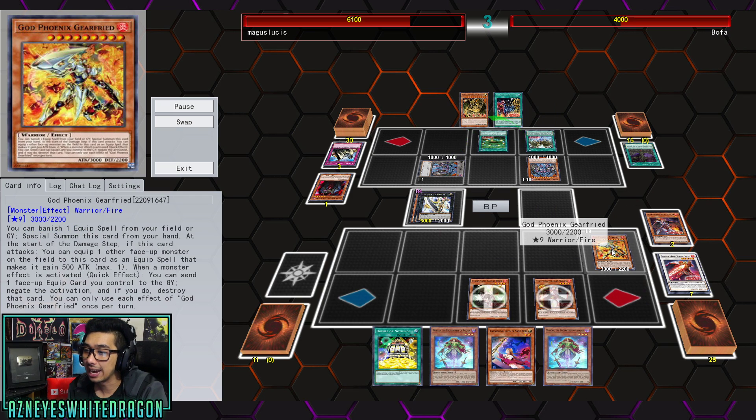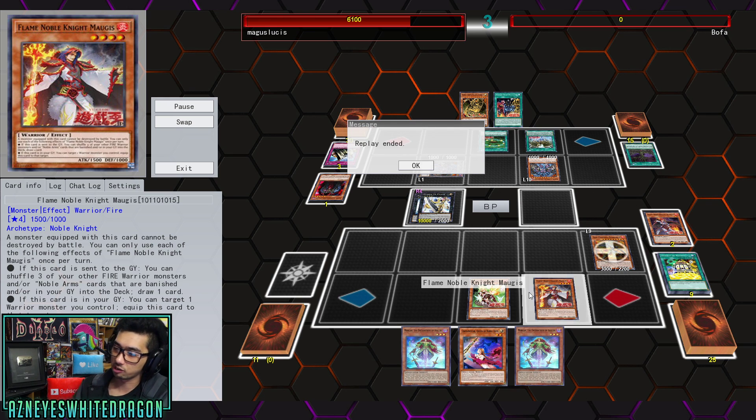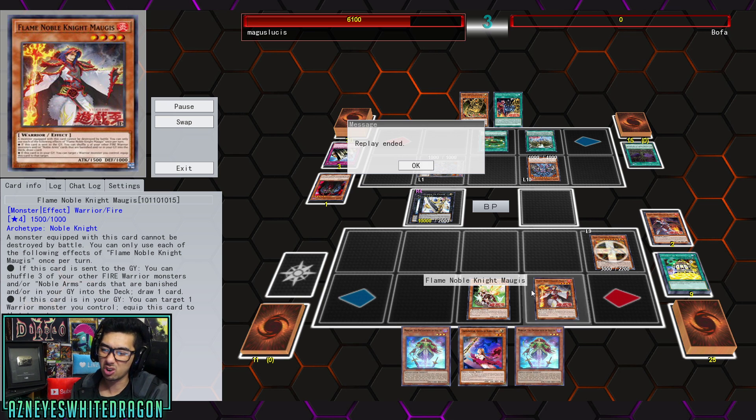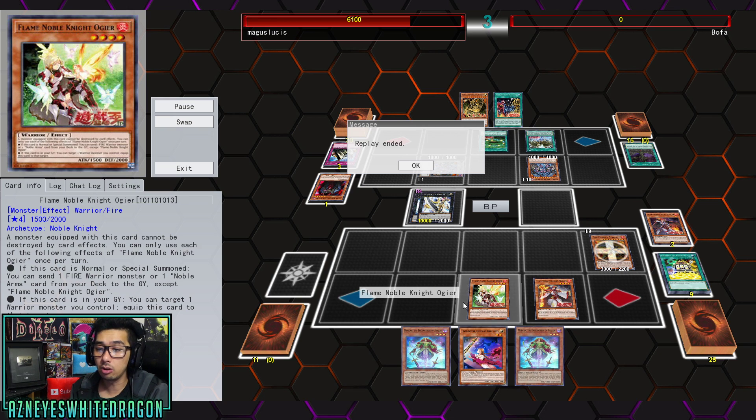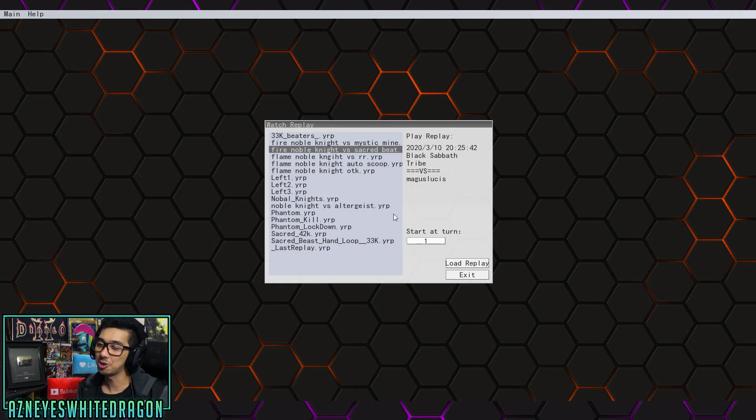Now he's going to equip the Flame Noble Knights — these can just be equipped for free, which is really good. These cards have their effects activated in the Graveyard and they basically boost up whatever you want. If a card is in the Graveyard, you just target a Warrior Monster you control and equip it. They all get bonus effects — ones where it can't be destroyed by battle, cannot be destroyed by card effects, and one that makes it so you can't be targeted. In this case, we went ahead and made Utopia to one-shot our opponent because he used Soul Judgment — good play on that.